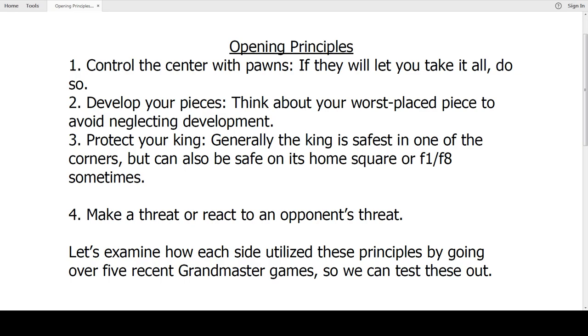The second main idea is to develop your pieces, which often means thinking about your worst placed piece to avoid neglecting development. If you have three pieces that are not developed and it's already move 15 or 20, imagine it as if you have three able-bodied workers on your payroll but they're not doing anything. A queen on its own usually cannot do very much — it's just one piece attacking, so the opponent only needs one piece defending. But if you have six pieces attacking and they only have one or two defenders, you have a very good chance of overpowering the opponent.